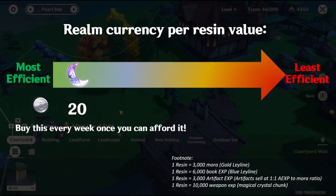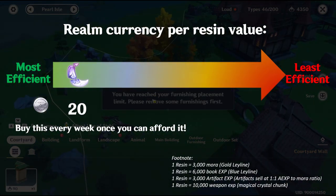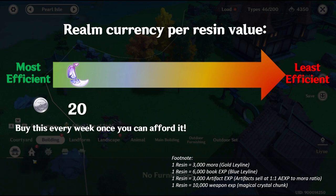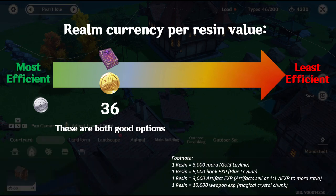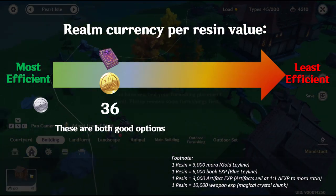At the top, we have 1 transient resin in the shop every week, which gives the best efficiency of 20 realm currency per resin gain. After that, we have Hero's Wit and 10,000 Mora, which have the same efficiency at 36 realm currency per resin gain.